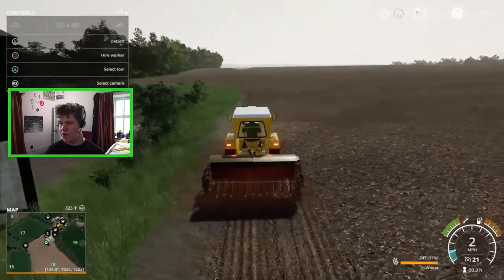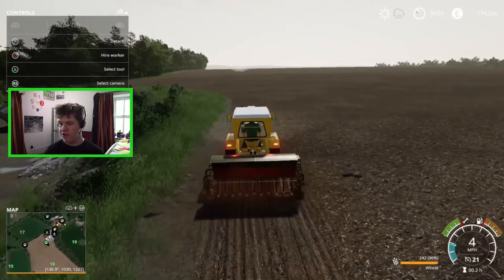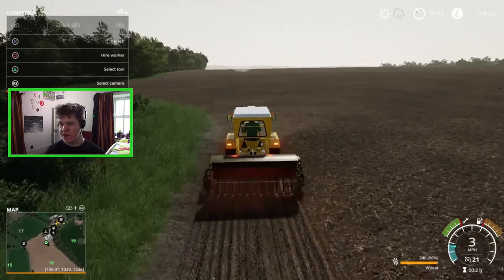In the bottom right corner, just under the speedo, you can see that the crop is slowly going out of the seeder and being planted into the ground. Every now and then you have to go and fill the seeder up again.